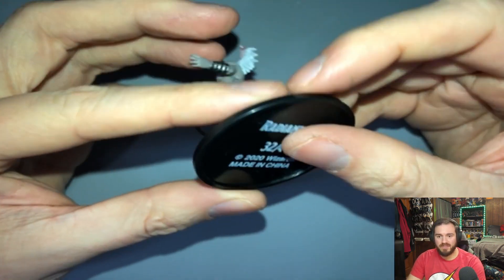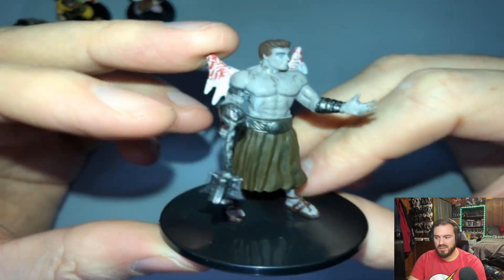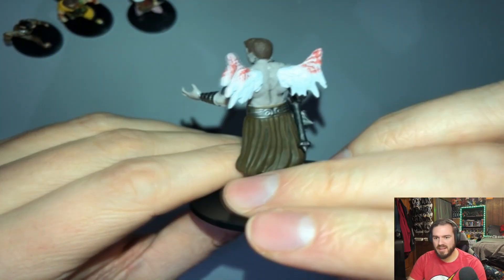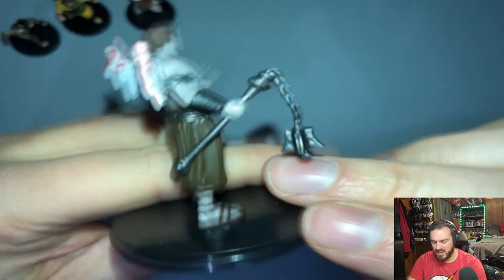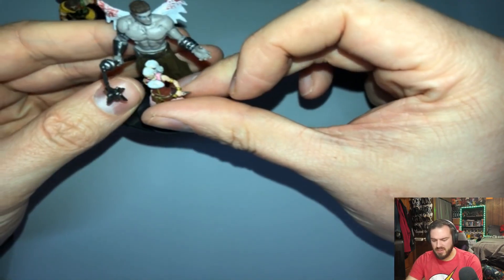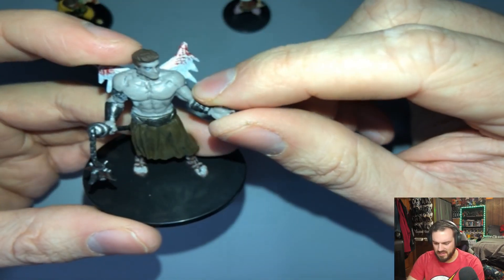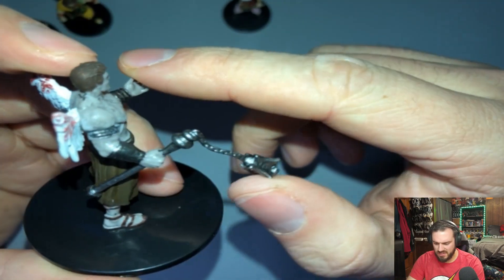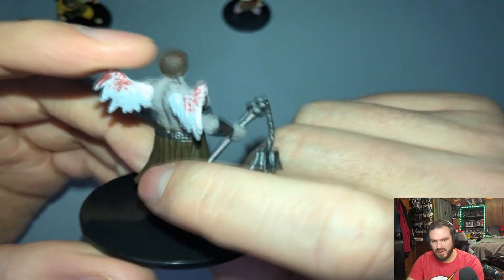Our large figure is a Radiant Idol — super cool. I don't remember this one, so I'm going to have to look it up. I love the fact that it looks like its angel wings have been clipped. I love its giant mace, it's a good size. I'm definitely going to look more into this thing because I don't know a lot about it, but I really, really like it.